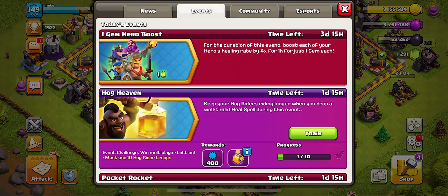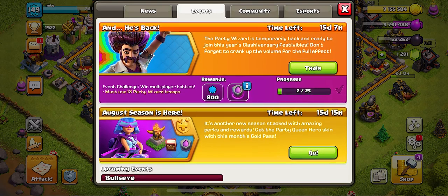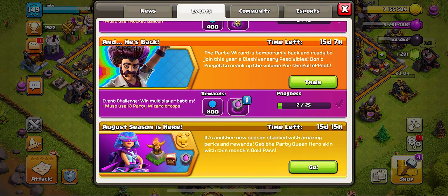I wanted to see how the video looks on my iPhone versus the iPad for upload quality. If you guys haven't already done your attacks with the party wizard, you only have another 15 and a half days to use them — they might bring them back in a year or they might never bring them back, so go use the party wizard right now. As always, I love you guys so much, thank you for the support, and I'll catch you all in the next video — later guys, peace.